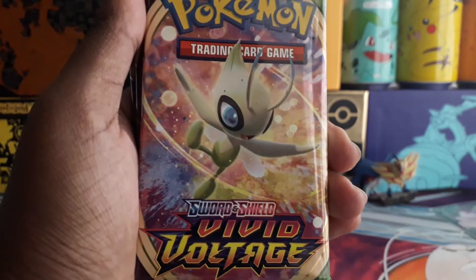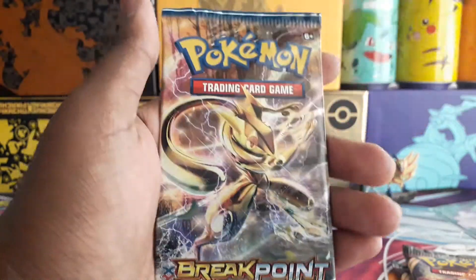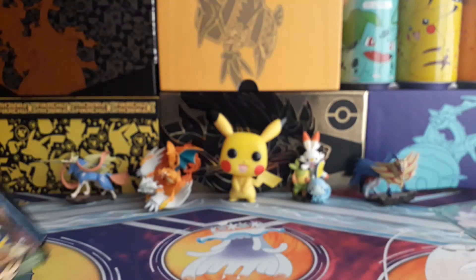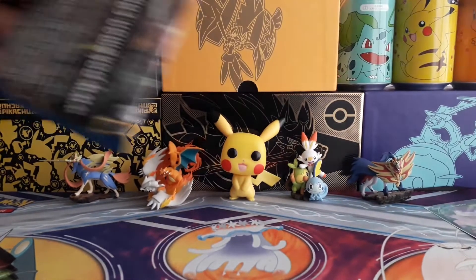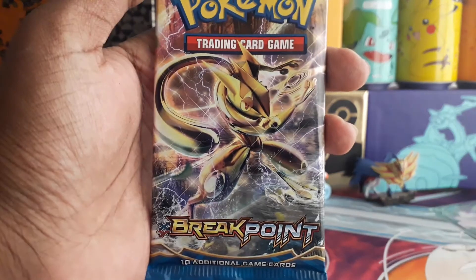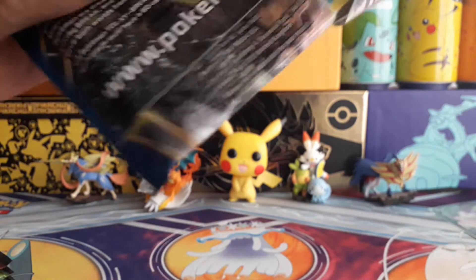So let's see what you get from this tin. You get a pack of Vivid Voltage, Sword and Shield, and — oh wow — actually Breakpoint wasn't as bad a set as Steam Siege. It's just annoying that they keep putting so many. So I might just start with opening XY Breakpoint right now. If I do get a Break card or an EX I should be really happy, since they stopped making EXes.